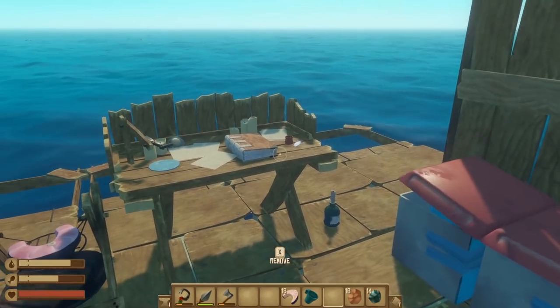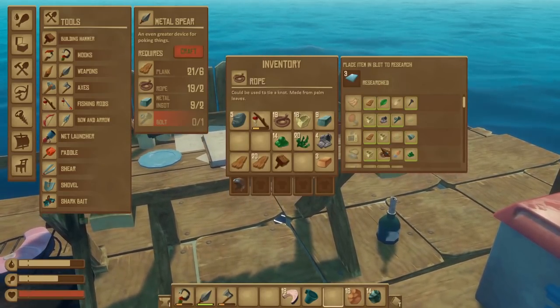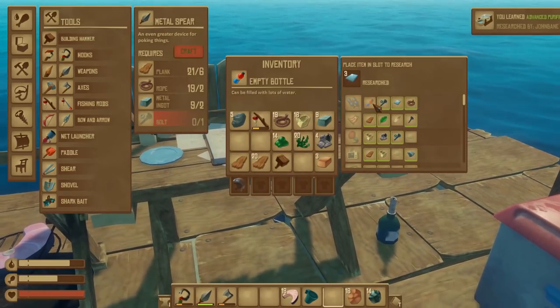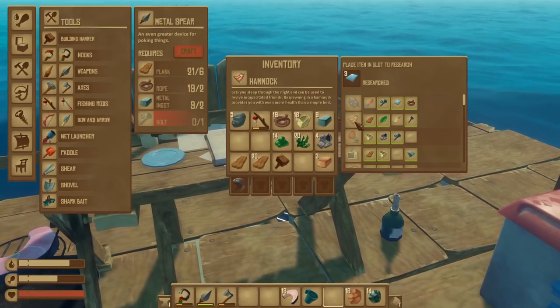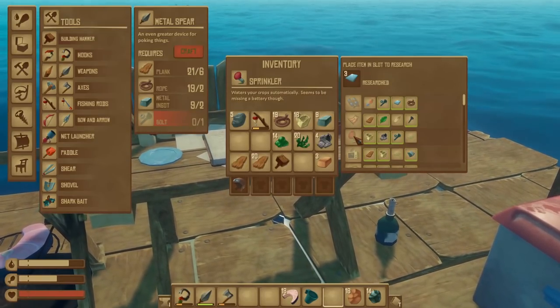My scrap metal's holding okay, but since we have glass now, I want to throw it in and hit the research button. And we have learned — it's the purifier thing. Nice. What is this? Binoculars — see further. Okay. And there's a hammock. It can be used to revive incapacitated friends. Respawning in a hammock provides you with more health than a simple bed.